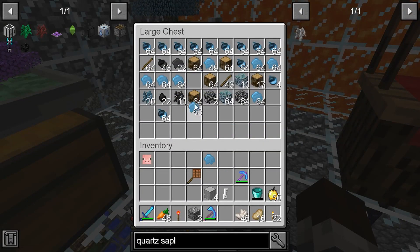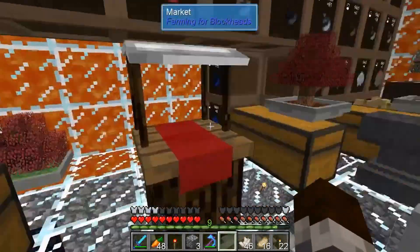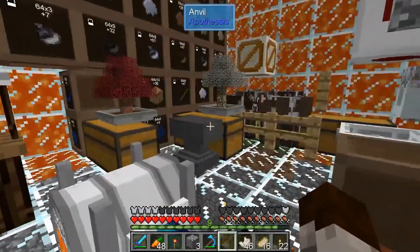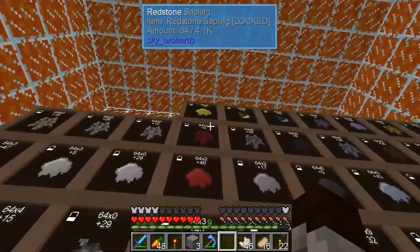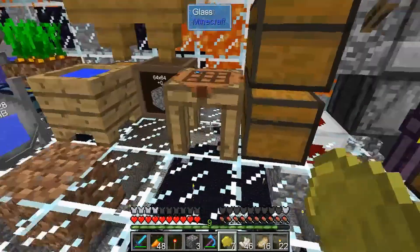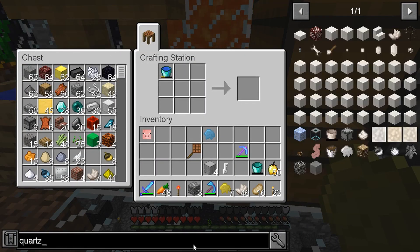I've been sort of upgrading a few chests. I have a few more of these automatically going - got some redstone, some slime, redstone, and bone - because those are the main ones that I can't make a machine do automatically just yet.